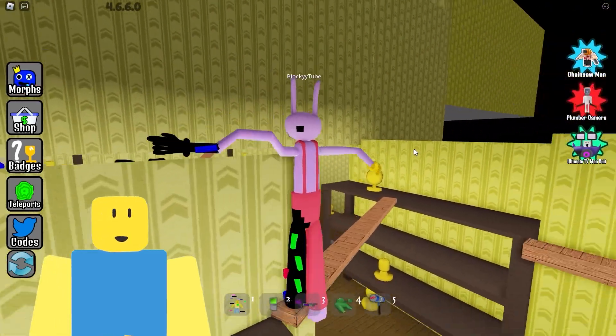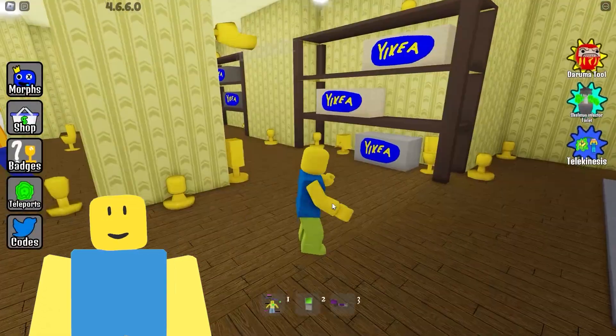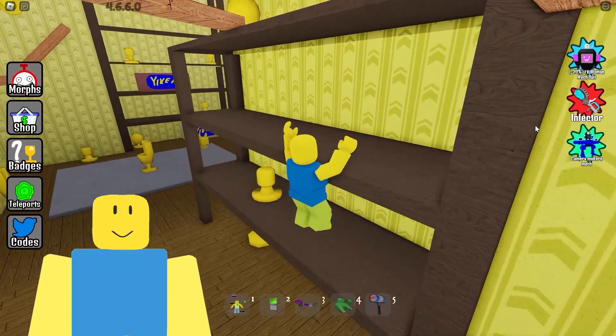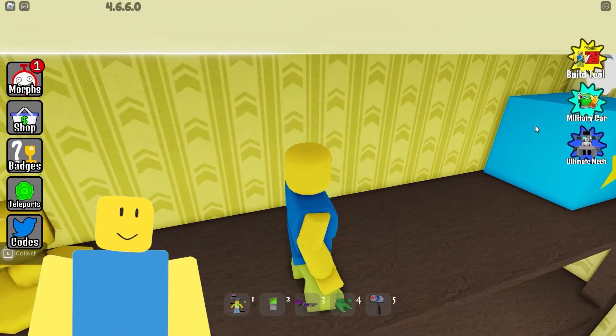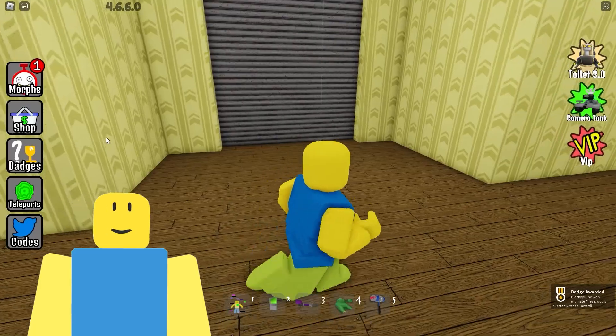Jax did it! Now we're going to go across this wooden beam. Jax is evil in this! There we go, come through. We officially have Glitched Pomny!